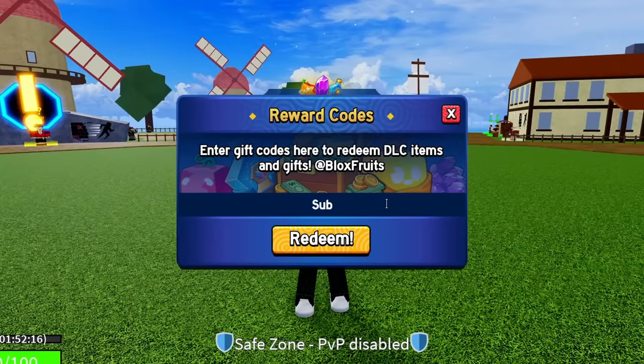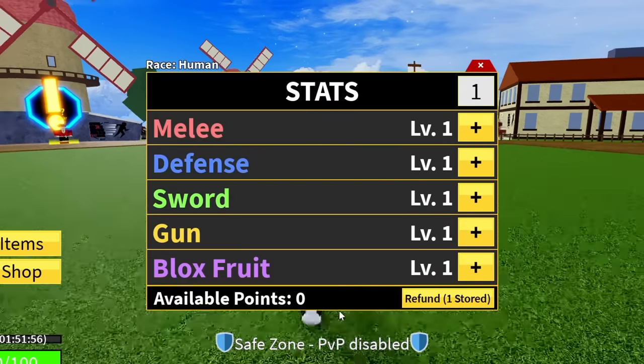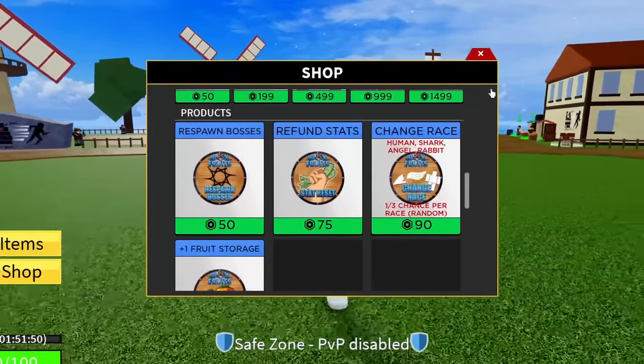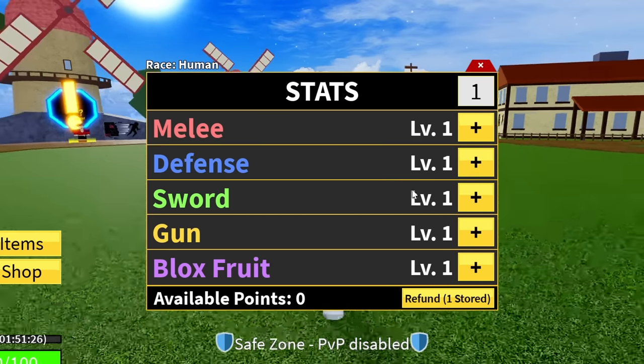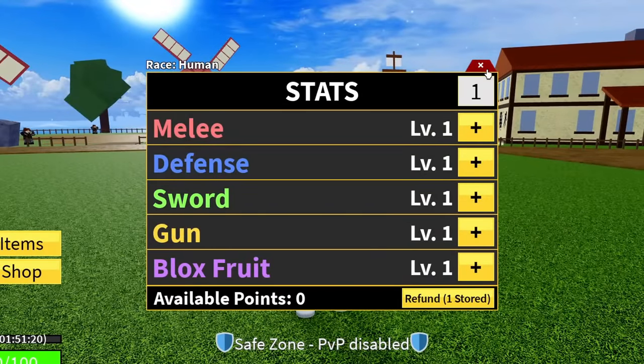The next code is SUB2UNCLEKIZARU — S-U-B, the number 2, then U-N-C-L-E, then K-I-Z-A-R-U. It's going to be sub to Uncle Kizaru. Hit redeem — that code isn't going to give you guys double XP, it's actually going to give you guys a stat reset point, a stat refund. If you go to stats, you can now see I've got one refund stored. It costs 75 Robux or 2,500 fragments in the game to get a stat refund, so this is a great code.